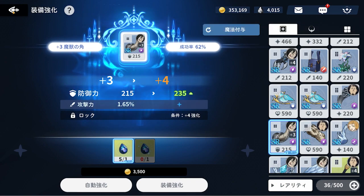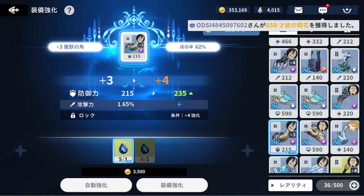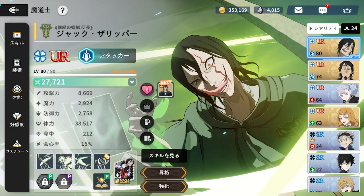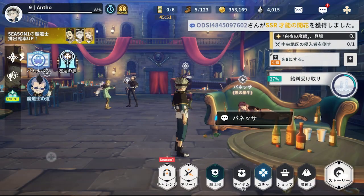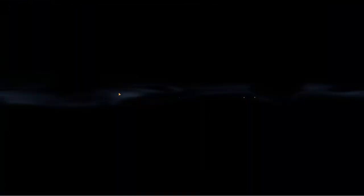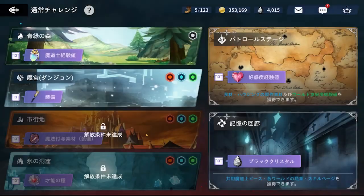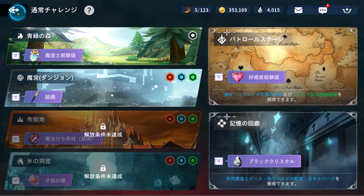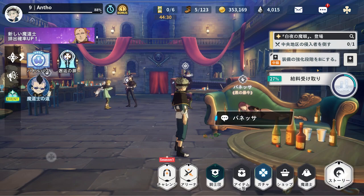I'm slowly starting to see the pay-to-win aspect of Black Clover Mobile. Yes, it is extremely free-to-play friendly, but I'm starting to see it. If you go to the events section, you can't get those enhancement crystals from there, or from other event tabs either. They seem to be locked behind spending money or specific days.